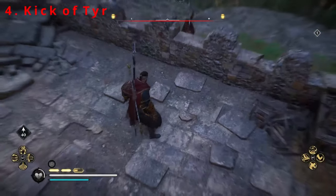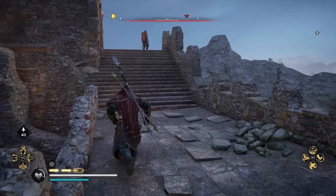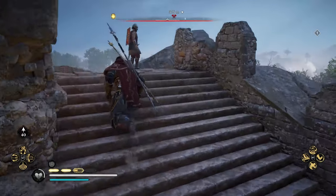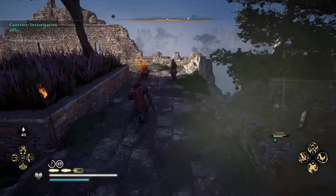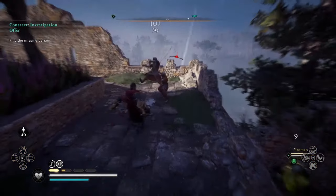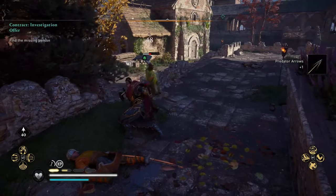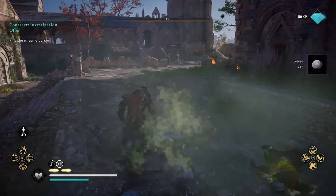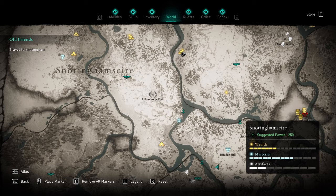Another great ability to interrupt any enemy attack is the Kick of Tyr. This will put bosses on their backs and set Eivor up for a free finishing blow, but even bosses with tons of health can be killed in a single strike by simply sending them off an edge. If you've been sleeping on this one, it's definitely time to give it another go. You can find the Kick of Tyr knowledge books at the Threaded Pass in Eureshir and the Alcathorpe Fort in Nottinghamshire.